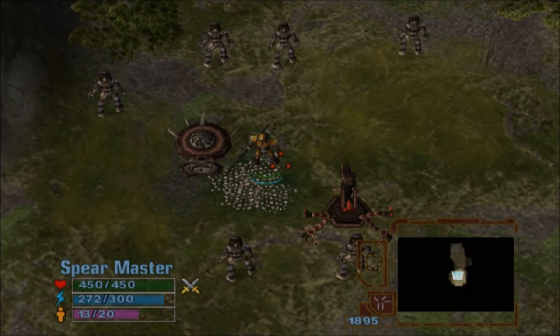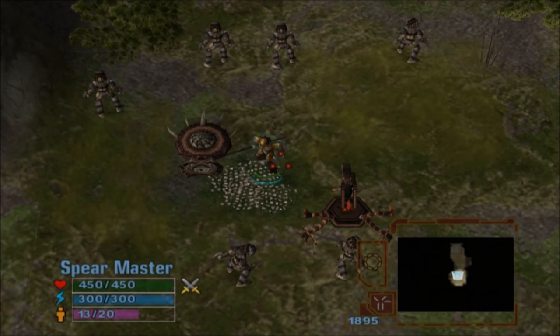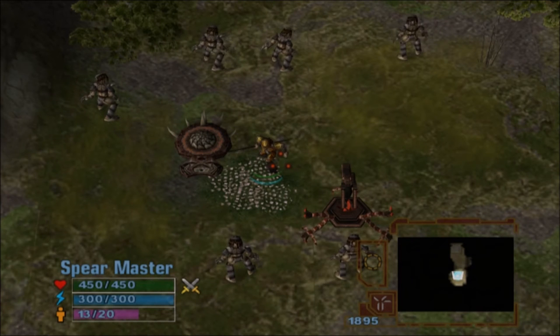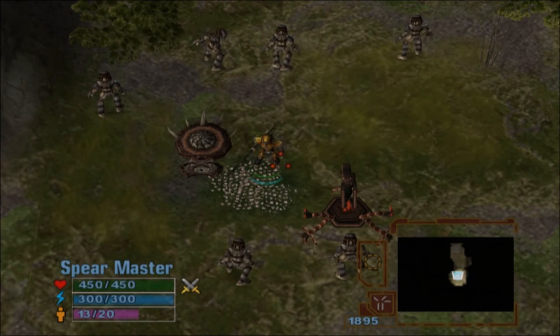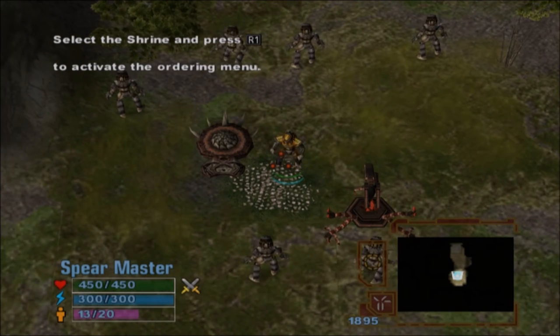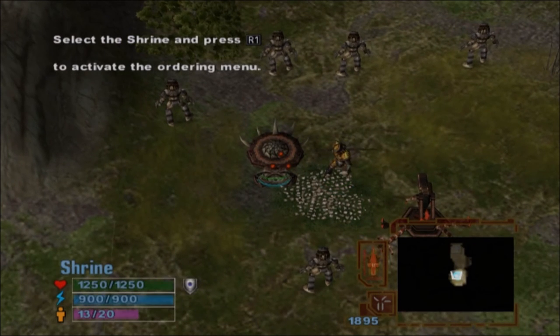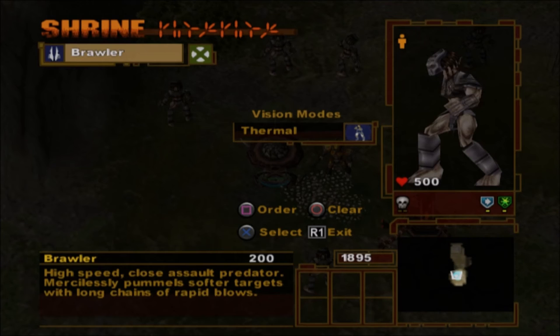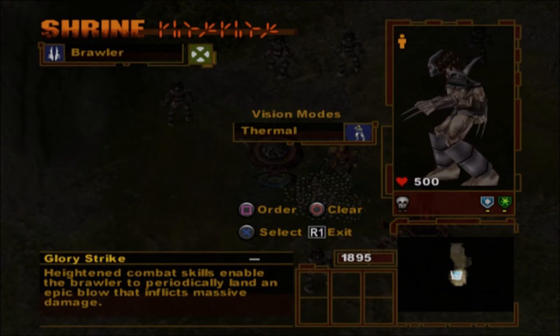Now we'll go over Vision Modes. Vision Modes provide your Predators with the ability to detect things beyond their normal visual range. First, we need to purchase one of the three Vision Mode upgrades — select the Shrine and activate the Ordering Menu. In the Vision Modes section, select the Thermal Vision Mode and purchase it.